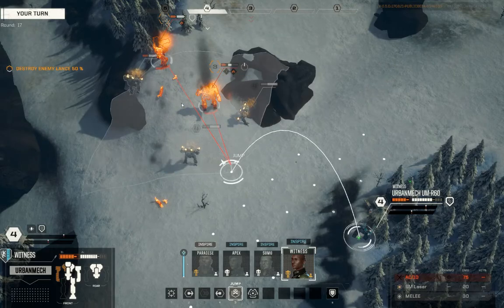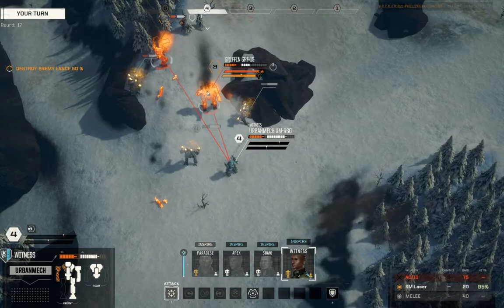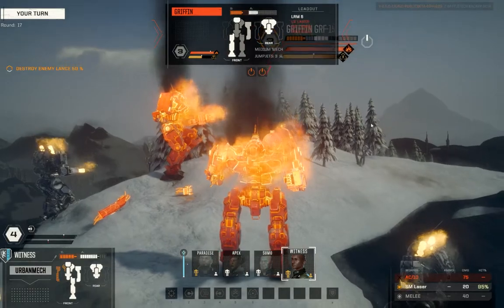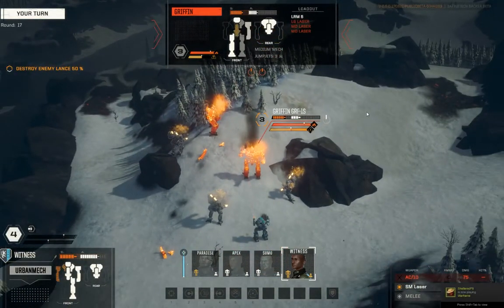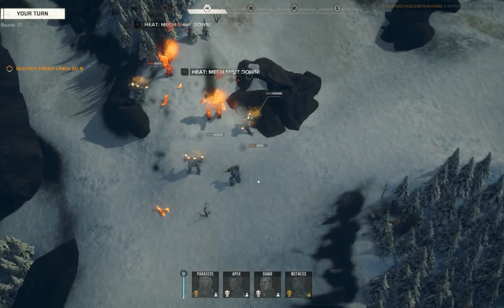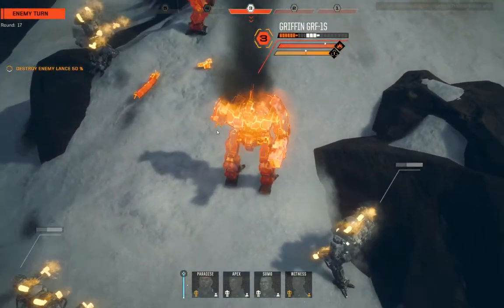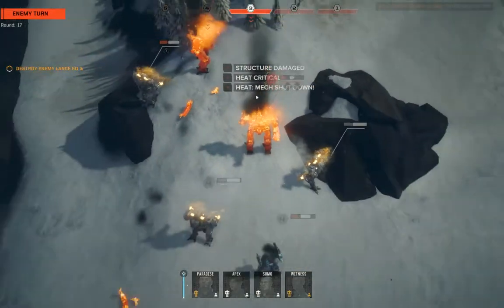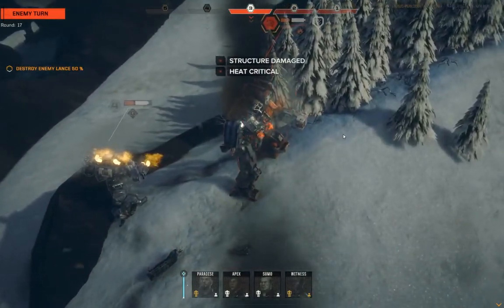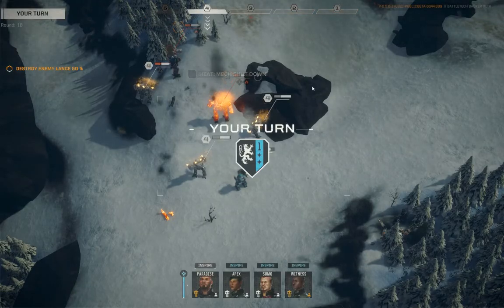Hey, you're missing a leg, but you can still jump — make it happen. And we're going to shoot this guy with a small laser right in the face. Except, again, we need to get this Urban Mech's weapon systems entirely calibrated. Clearly the targeting computer is off — it keeps saying that the right torso side is where the head is supposed to be located on the enemy mech, because that's where Witness seemingly keeps hitting. But that's fine — just get past this unpleasantness.